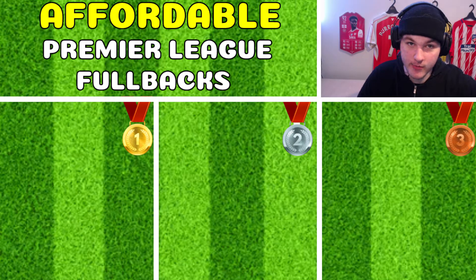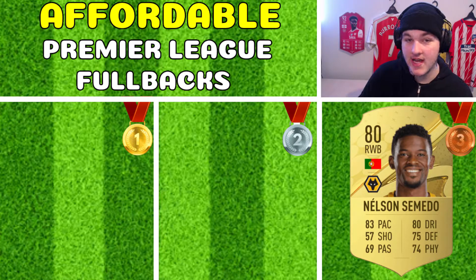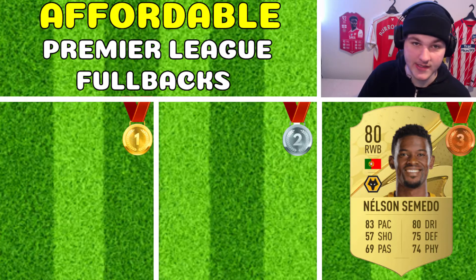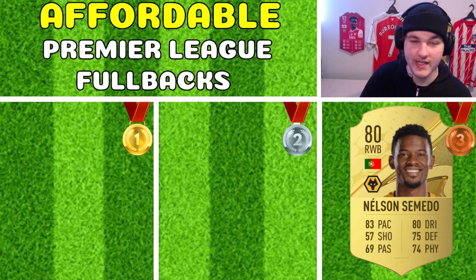Moving up from the cheap to the affordable tier — players that might be between 3,000 and 15,000 coins — in third place we are going to go for Nelson Semedo. In FIFA 20 or 21, when he was still at Barcelona as an 83-rated right back, there were periods when he was 50,000 coins. He made his transfer to Wolves, and I know people were using his Wolves card — he even had a ones-to-watch item. I think this Semedo card is going to be very, very good to start out. What I noticed with all the affordable tier players is they are a lot more well-rounded compared to the cheap tier — they can defend, they're fast, and they've got solid passing and physical.